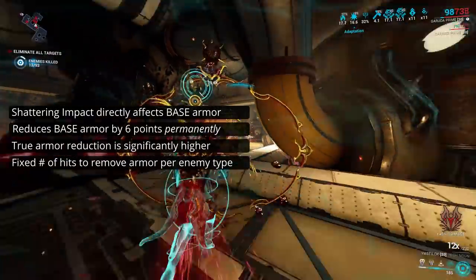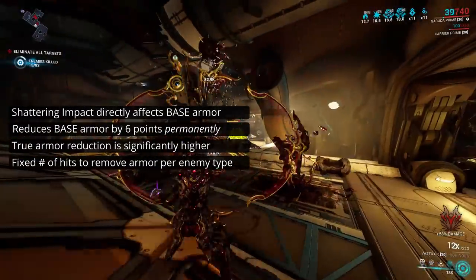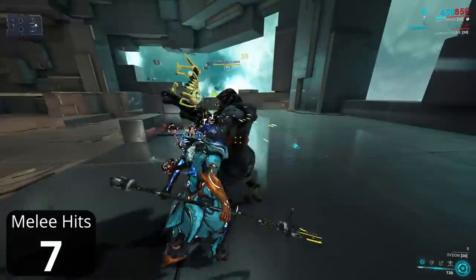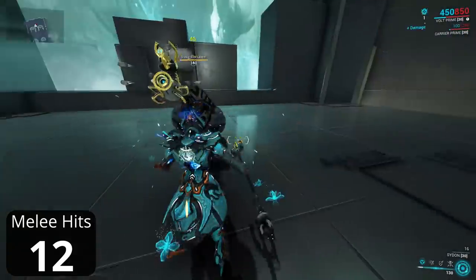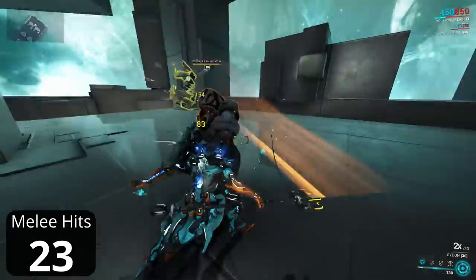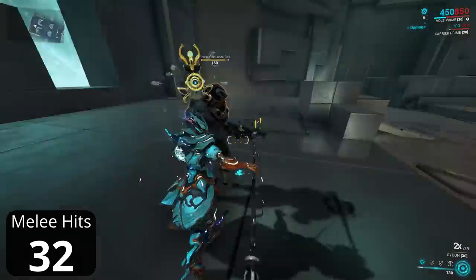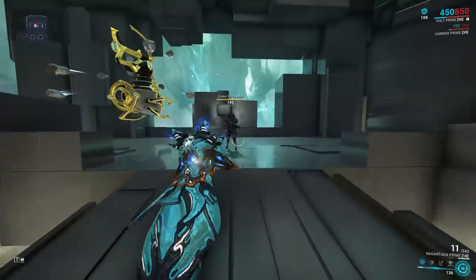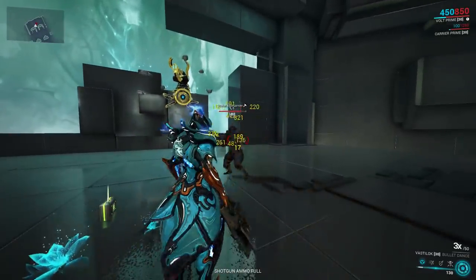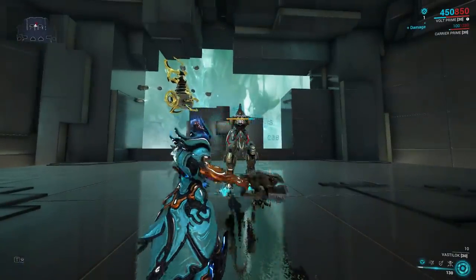Not even the armour modifier from Steel Path changes this. By looking at the codex, or the wiki if you prefer, we can see how much base armour a unit has. For example, a Drekkar Elite Lancer has 200 base armour. Removing 6 at a time, it would take 34 hits to fully remove their armour, and that's exactly what we see. A couple of weapons - specifically the Sarpah and the Vastalok - are capable of firing multiple pellets from a single attack, allowing them to apply Shattering Impact many times over very quickly. In fact, just 4 shots from the Vastalok will remove all of the armour from this Drekkar Elite Lancer. The same happens even on enemies with both armour and shields, stripping their armour before you've even breached the shields, as seen on this Ambulas here.